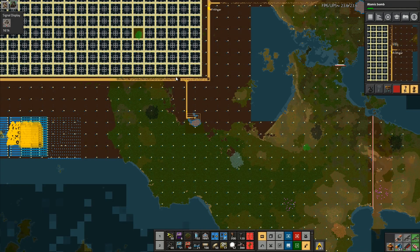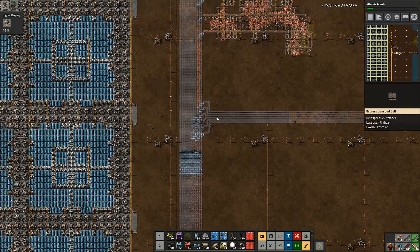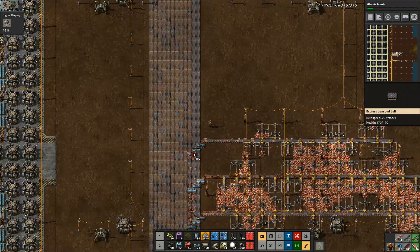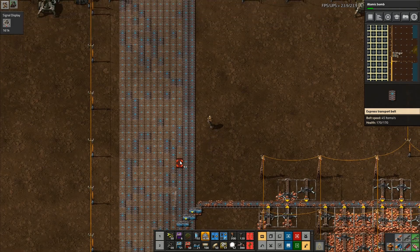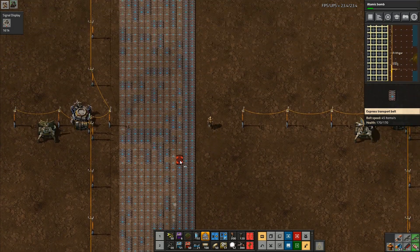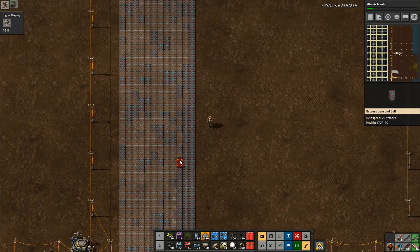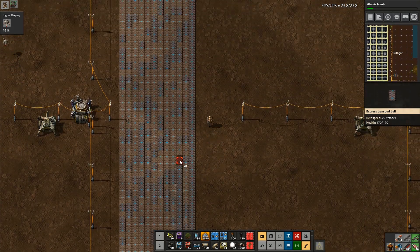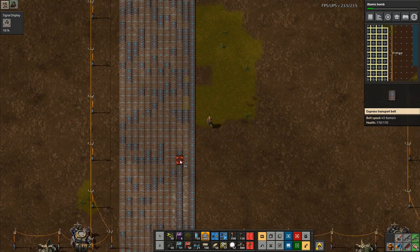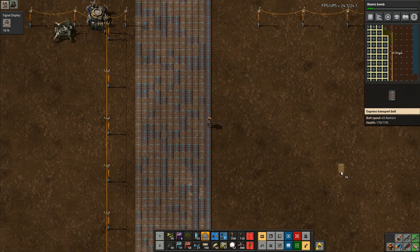I'm going to leave that and not do that, because the speed at which we're now producing belts means it's going to be built pretty quickly anyway. So what I'll do instead is take my 600-odd belts and start running up here with a third line, going all the way up to the bit we've been building. I was only going to do two lines but I'll now put three lines all the way up. I've still got 500 belts and there's going to be a load more brought over.